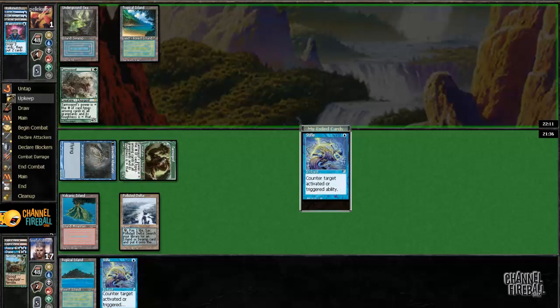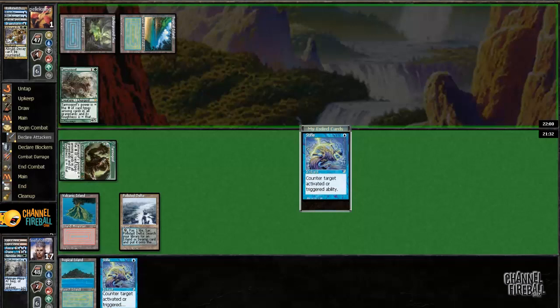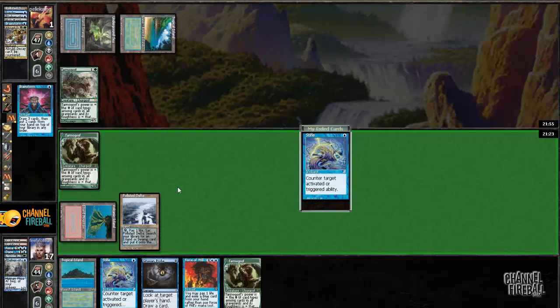He blocks the Mongoose and goes to one. He has the Abrupt Decay. So if I had known my opponent had Abrupt Decay, it would have been better to not attack with the Mongoose. And if I knew that my opponent had Tarmogoyf and Abrupt Decay, I wouldn't have countered the Brainstorm. But I think it was still a fine play.